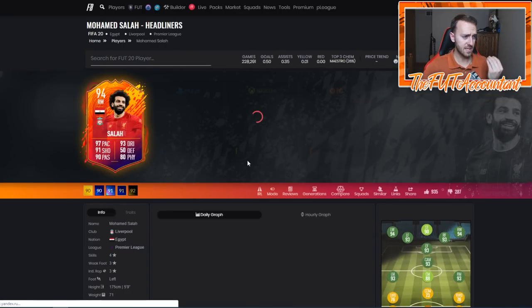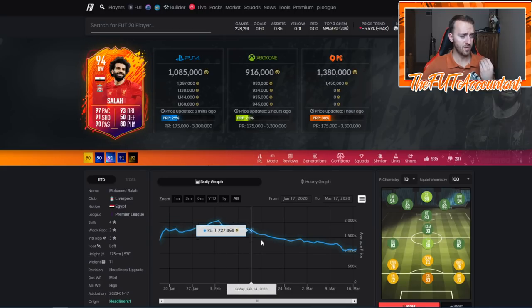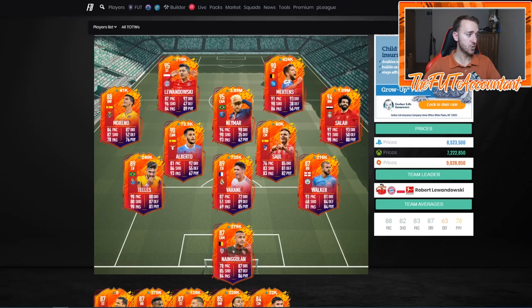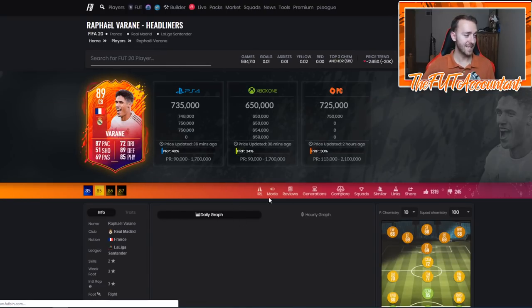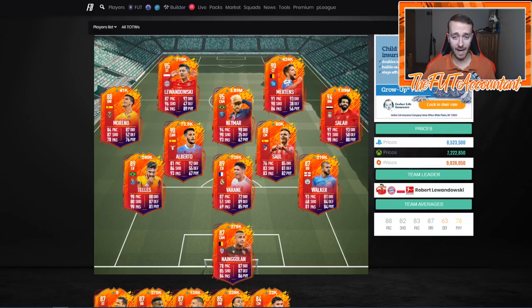A lot of these live items have dropped a ton because they're no longer playing real-life games. Look at this Salah — this Salah was 2 million coins at one point. It's just been dropping down especially in the last week with all the shutdown, down to basically just under 1.1 mil. That's the trend for all of these live items because no games are being played in real life. So if anybody gets into this new set of cards, keep a careful eye on some of these live items because they could actually shoot up in price.